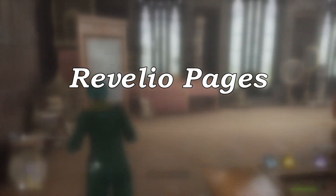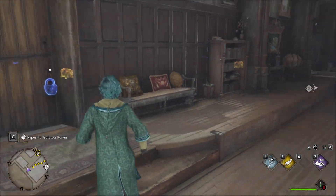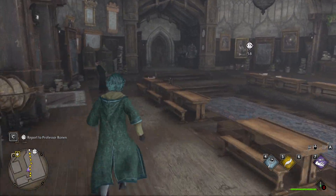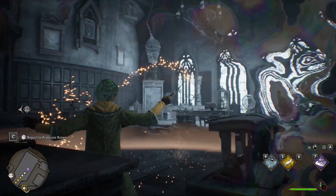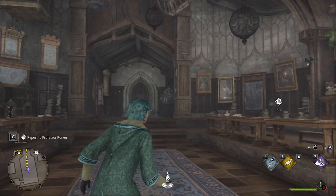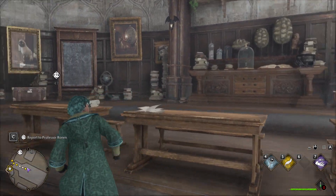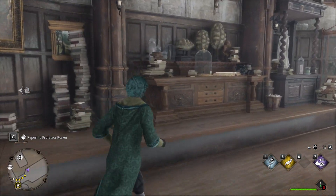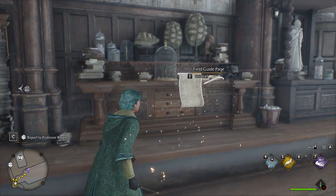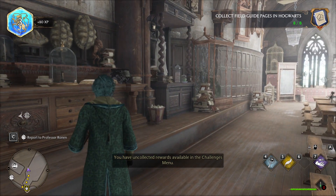Revealio Pages. You've already learned that the Revealio spell highlights objects of interest, and you will hear a bell when it detects something. The closer you are to an object, the louder the bell will be. And here it is. To find and collect Revealio Pages, use the Revealio spell. How convenient.